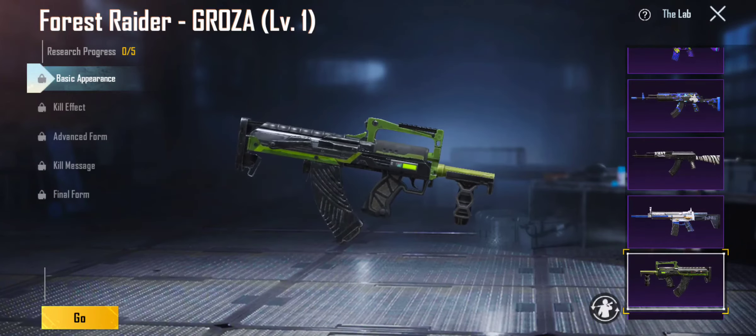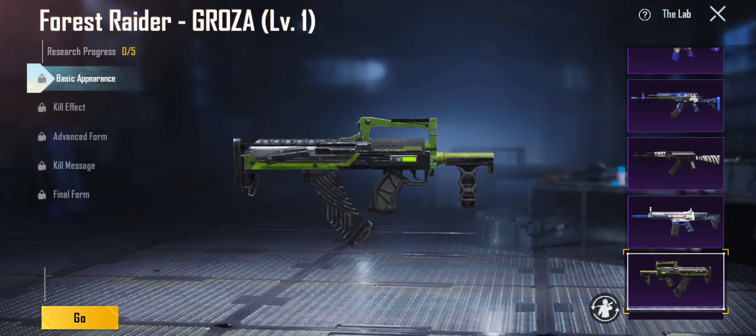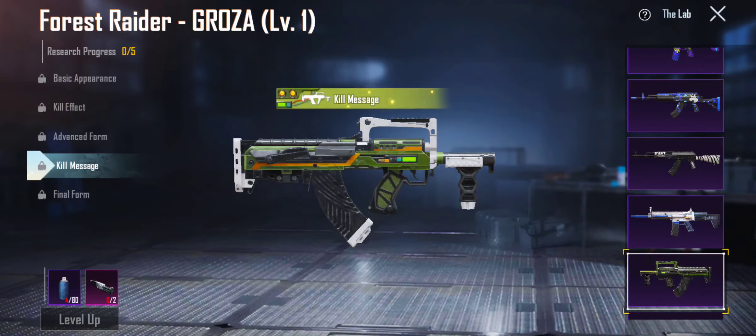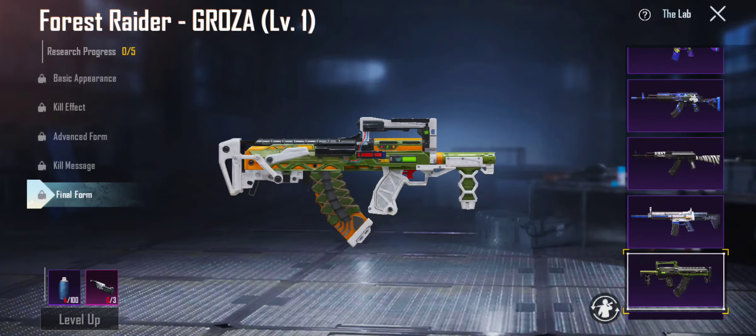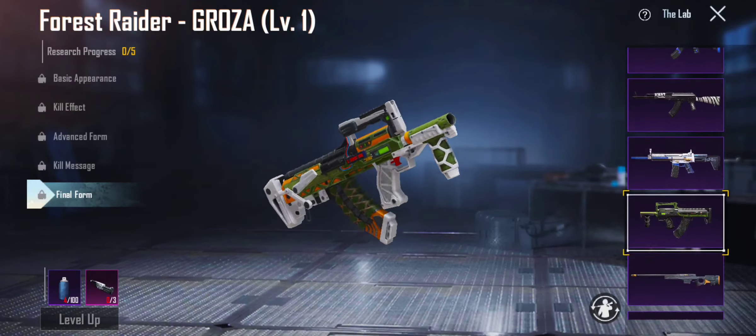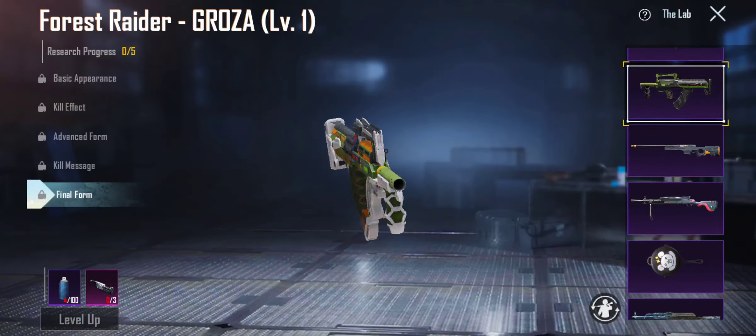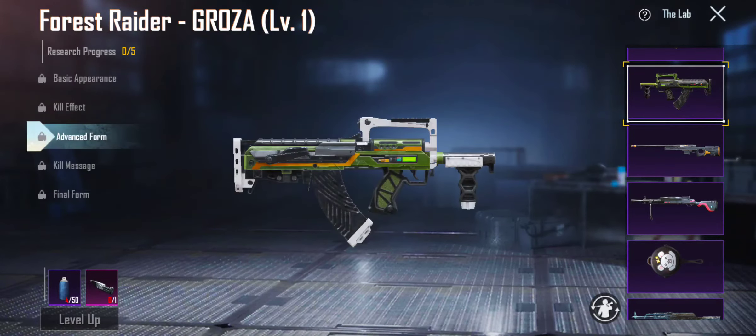We got Forest Raider Groza — I think this is the only upgradable Groza, or there's one or two more. Got basic appearance, kill effects, advanced form, kill message, and final form — a little too much, but it's so cool. I'm gonna give that a good 3 out of 10. I do like the white on it though — I really like the white.